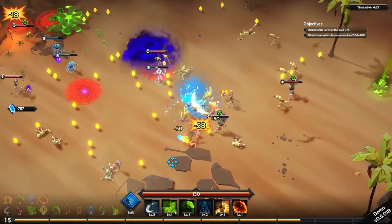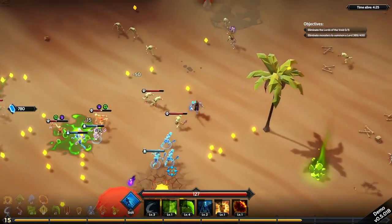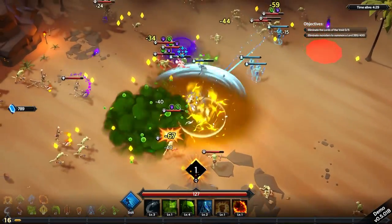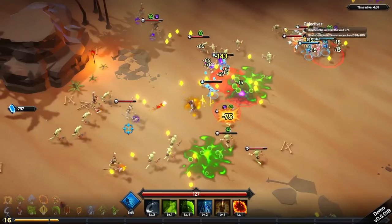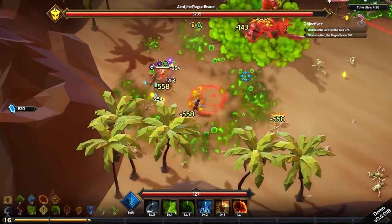Yeah, so it looks like these are my abilities, I can't stack anymore. I don't think they're terrible. Let's see — so all of your attacks have a chance to burn targets, sure. And it's Alexei the plague bearer — sheesh.